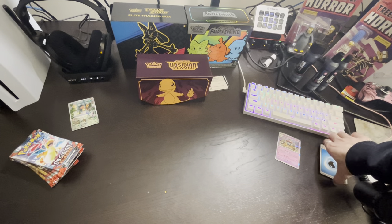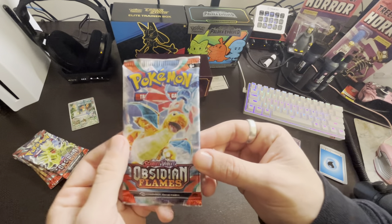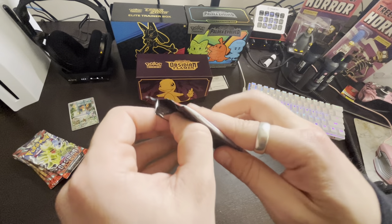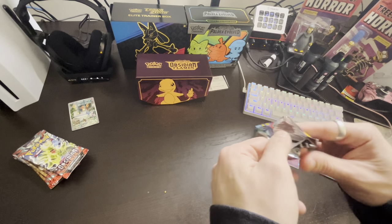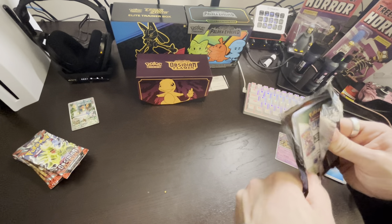First pack was not a hit. This next one has the Charizard art on it — this is Dragonite actually. But we really want to pull the Charizard. That is the goal for this trainer box — to open up a Charizard card.